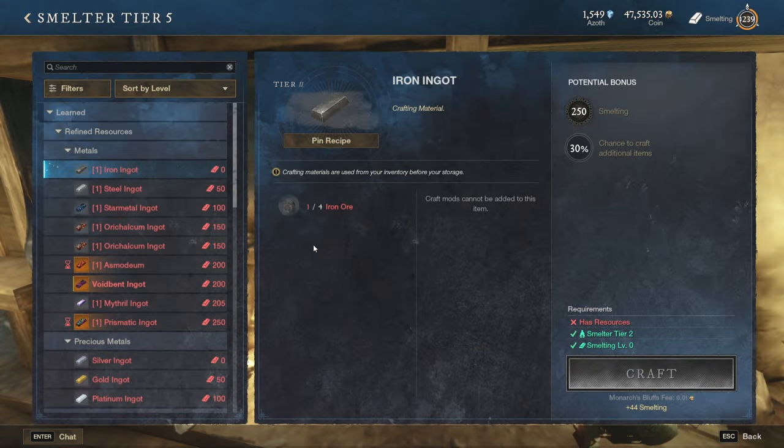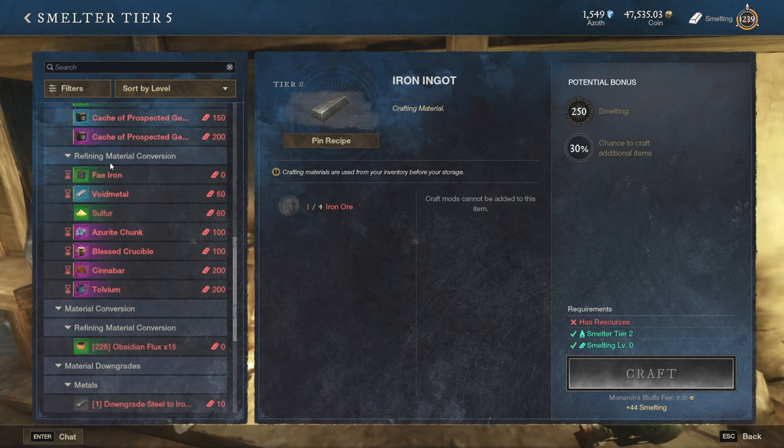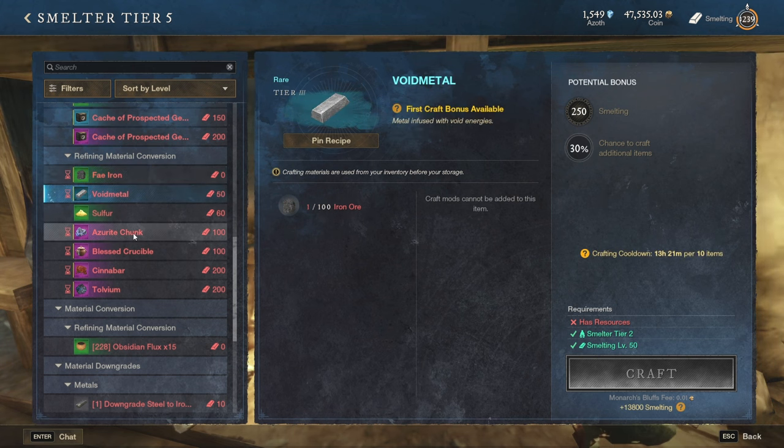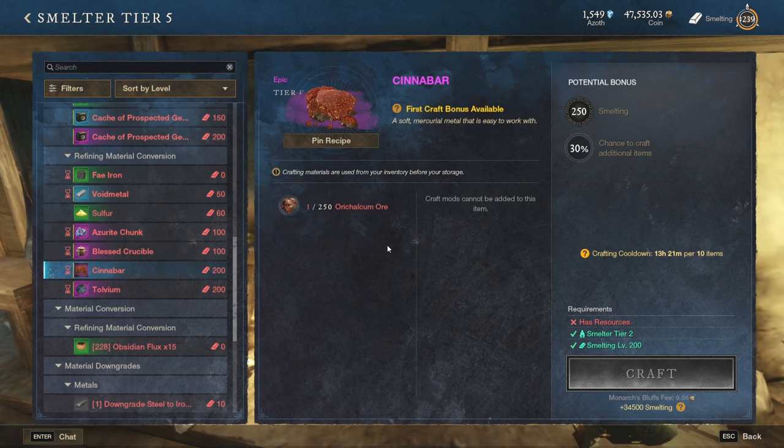If we go to the smelting station where we process all the different metals, the first recipes are the base ones transforming raw materials into basic products and progressively getting higher. If we go further down however, we again see the section called refining material conversion, and you can see that there are special items related to this profession which require large quantities of raw materials. The same advice applies as with the hides — please avoid that in order to save your precious materials.